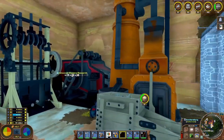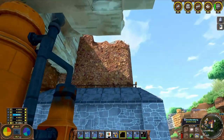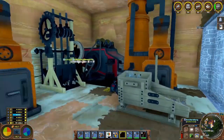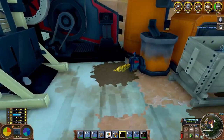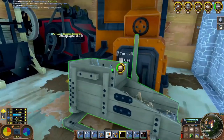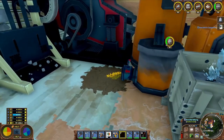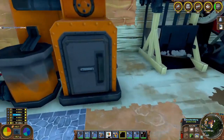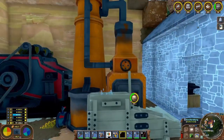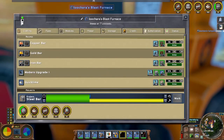I'll hollow out some area back there for these machines - I need to make sure they can still hit the stockpiles they need and get power. Then we'll slide the second blast furnace in right here. I'll need to split the input pipe to hit both of them, and the output pipe will need to hit both as well when we get there. I'll figure it out.